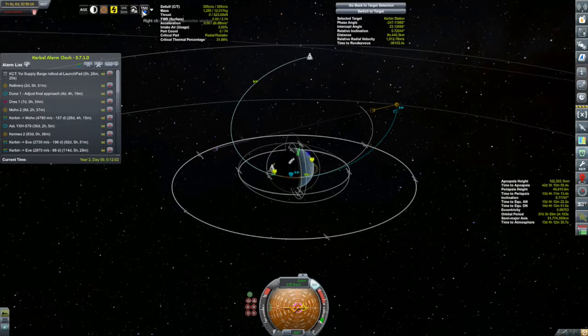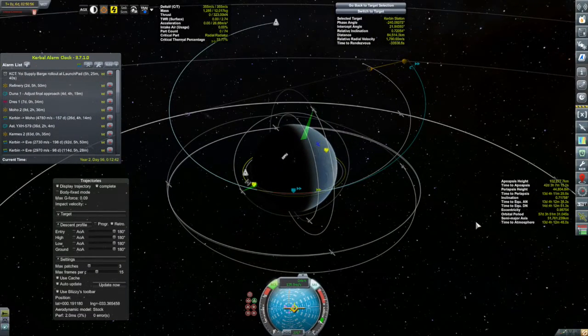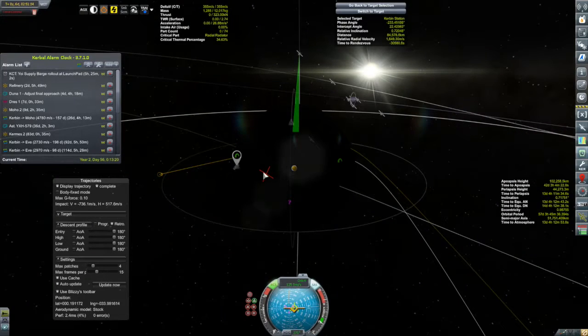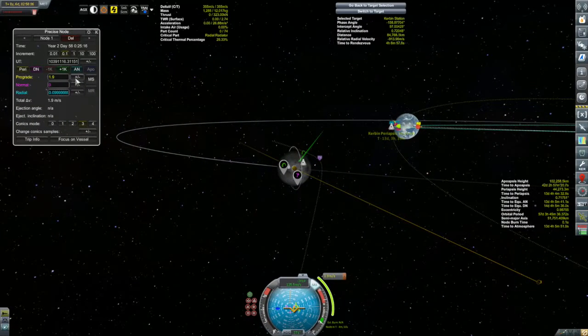I used RCS to bring my periapsis down a little bit more, but even with aerobraking, Trajectories still has me encountering the moon — it still has me impacting the moon. There is my red X. Wait a second — maybe I can use this to my advantage. Maybe I can abandon the whole aerobraking idea and get a gravity assist from the moon. Use the moon's gravity to slow me down. That'd be fun. I've never done it in this series.